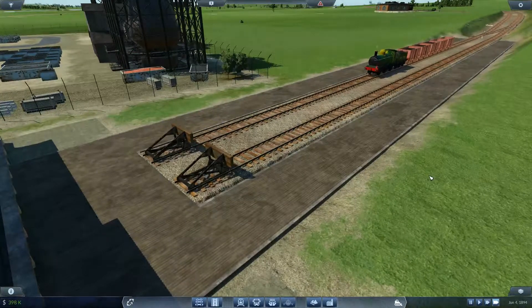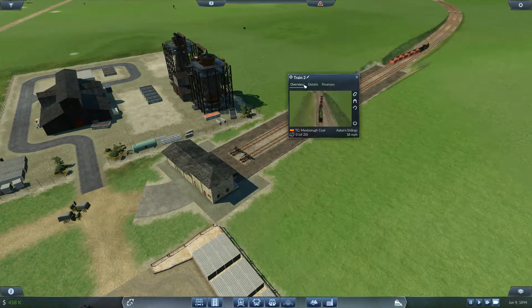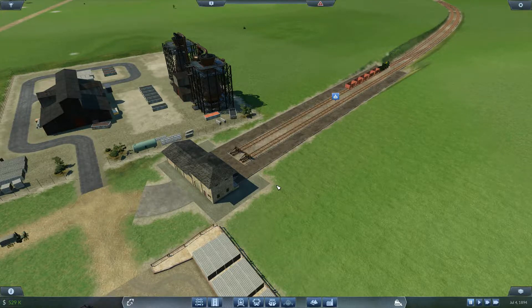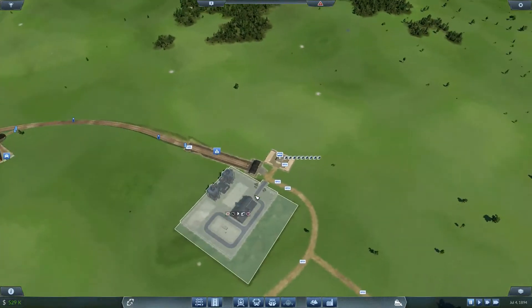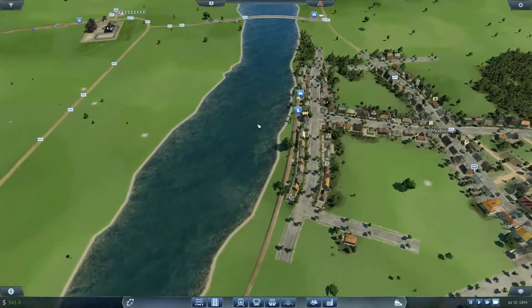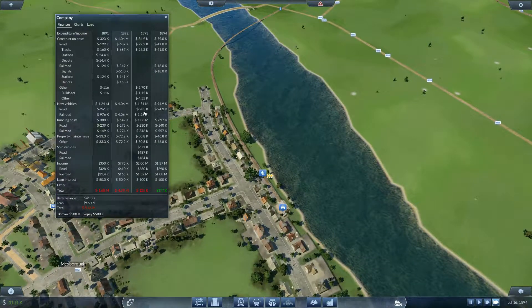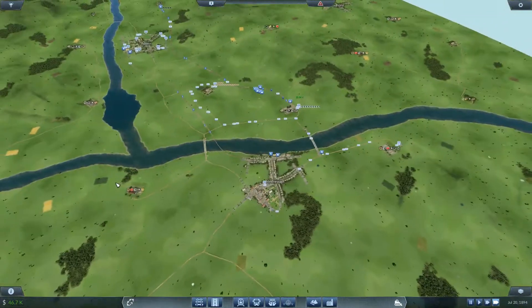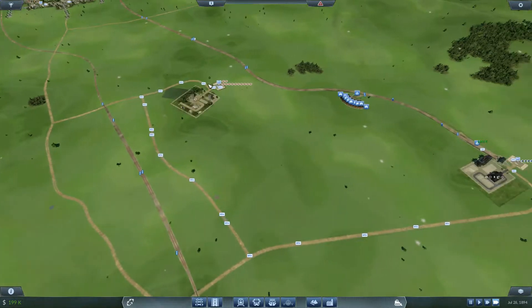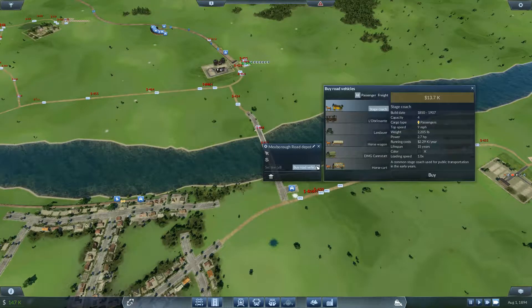Another coal train coming on in. Our coal trains have definitely been making a profit, and our passenger trains are also making a profit. Before we buy another train, I want to go ahead and just pay off our loans so we can easily take them out later on and not worry about interest rolling up. We definitely have a lot of iron ore waiting now — over a hundred. Let's go ahead and get a few more vehicles over there.